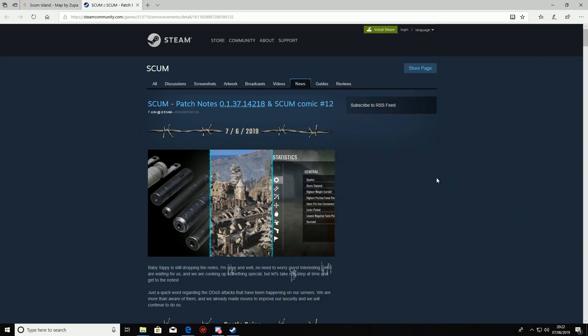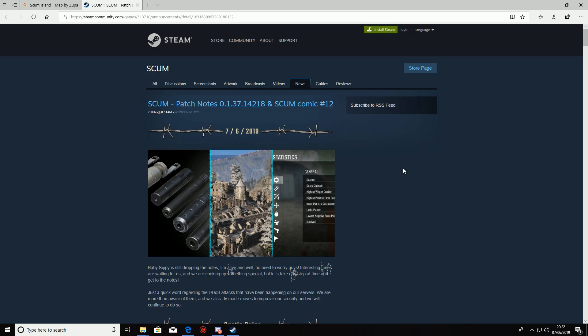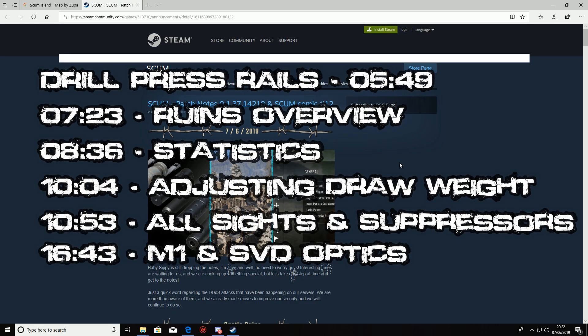What's going on guys, it's CJ Gaming and boy do we have a big patch to go through today. The big one has dropped and it is packed full of content — new locations, suppressors, attachments. It is one of the best patches we've seen yet. We're going to jump straight into it. If you've enjoyed this, please leave a thumbs up, subscribe to the channel. There will be timeline stamps on screen so you can skip ahead to the gameplay.